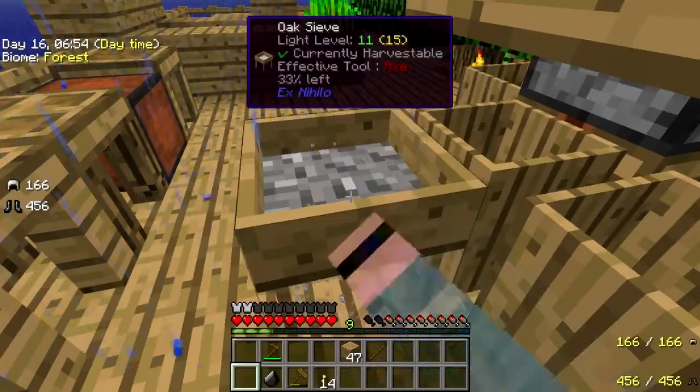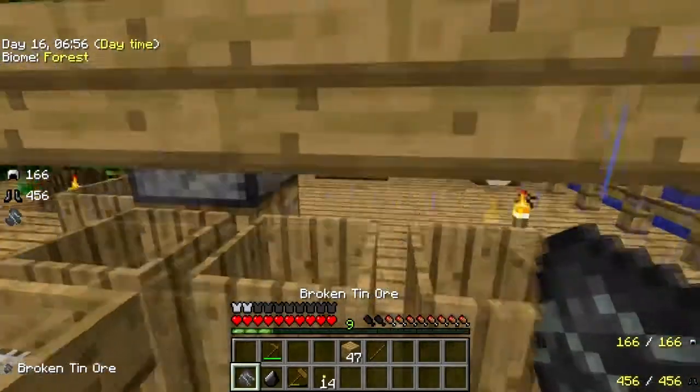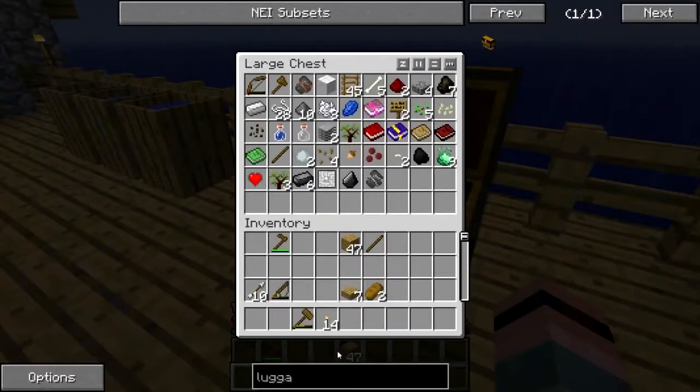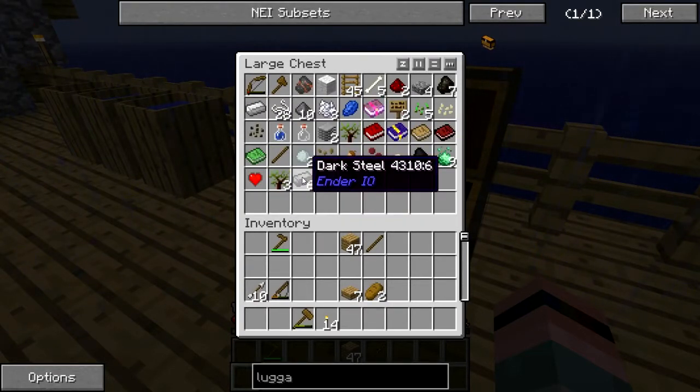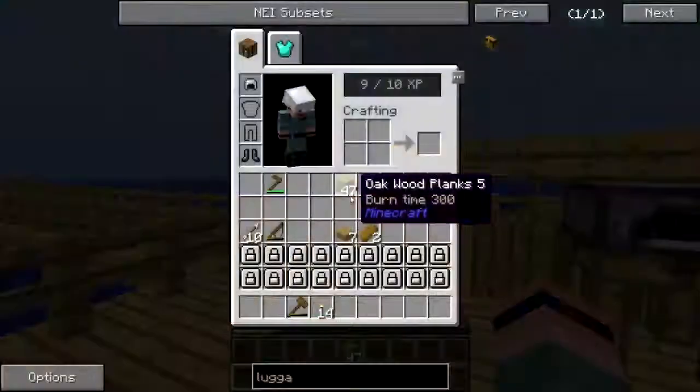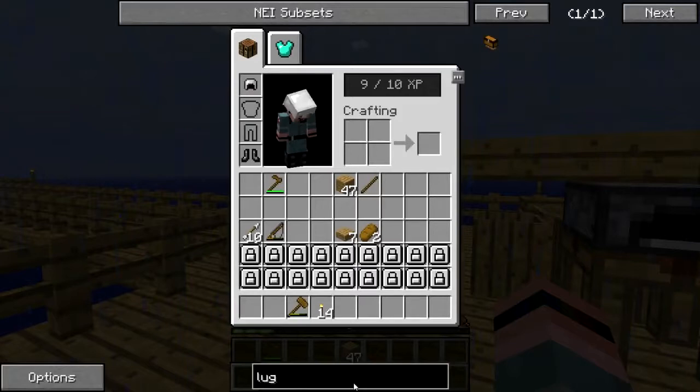I think right away the first thing I'm going to work on is attempting to get an igneous extruder going. I've got one iron ingot that I got out of a loot bag, and there's some dark steel — I haven't decided what I'm going to do with that just yet. Let's see — igneous extruder.